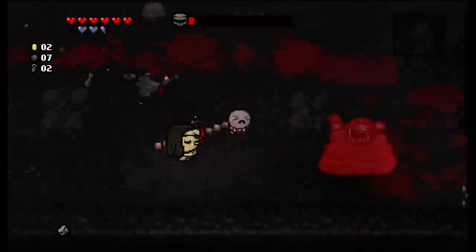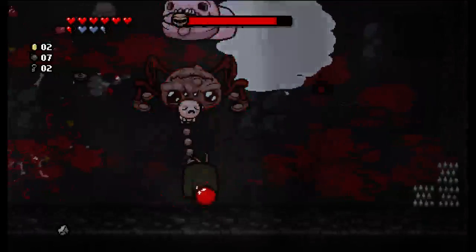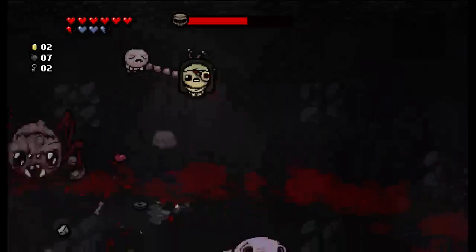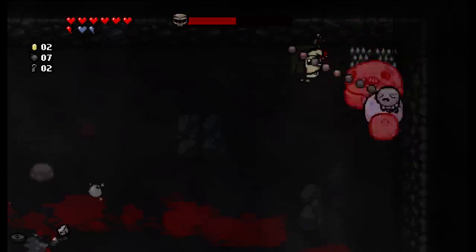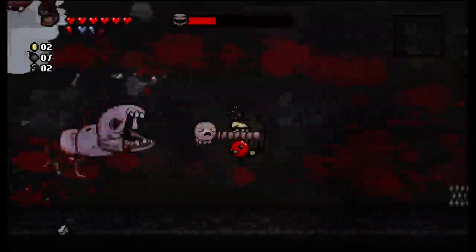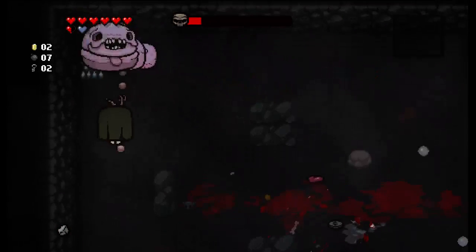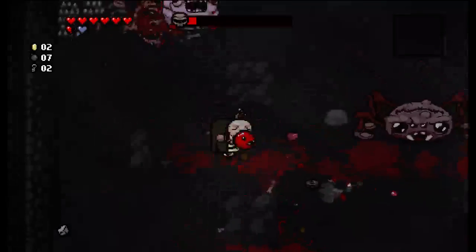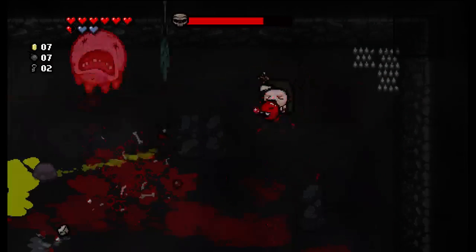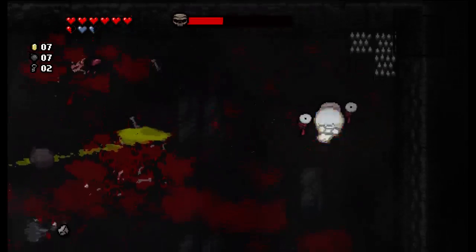It doesn't look like it does anything at all. Okay, let's try to actually win this — I don't know if it's going to happen. I don't think I've ever lost a boss rush mode. Am I shooting through rocks with Technology? Usually you can't shoot through rocks with Technology, so that's pretty nice — I don't know what's letting me do that. I guess it's Tiny Planet, because you can't normally shoot through rocks with Tiny Planet. This run is not very powerful despite how we started off with Polyphemus, because I think every upgrade I've gotten has been worse than the one before.